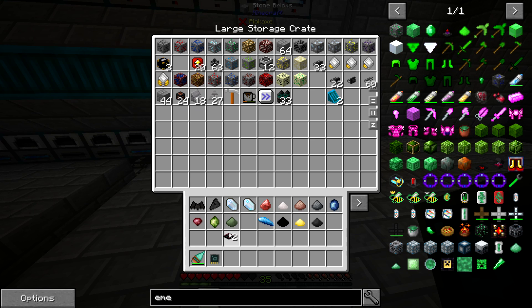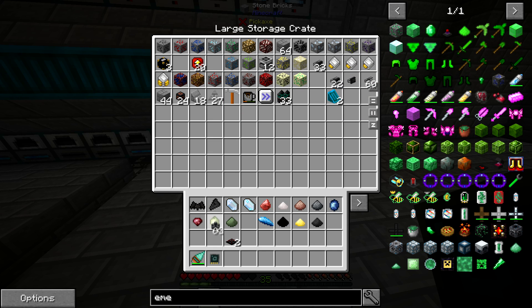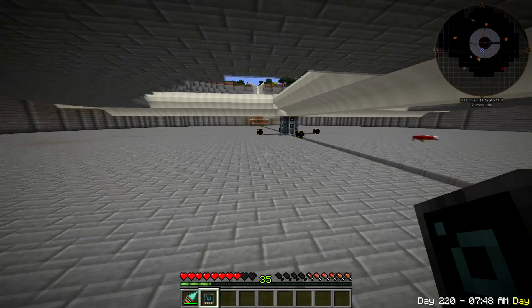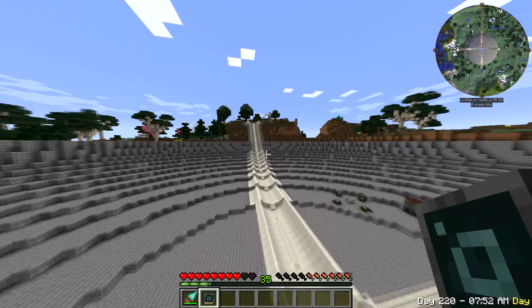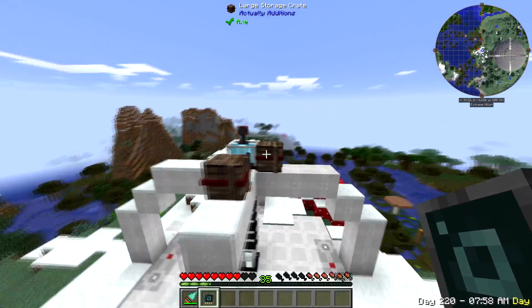We're gonna need this, an ender chest - do we need speed? I don't think we're gonna need speed. An ender chest - let's go see if this is backed up, cause this might be backed up. I did put speed upgrades on the ender chest so I don't think it's gonna take very long to pull this stuff, but we'll see. That one's empty now so I can actually get rid of that - that was just the sorting chest.